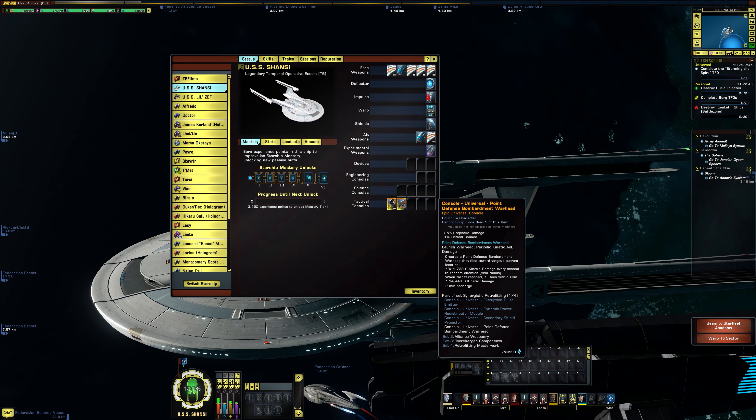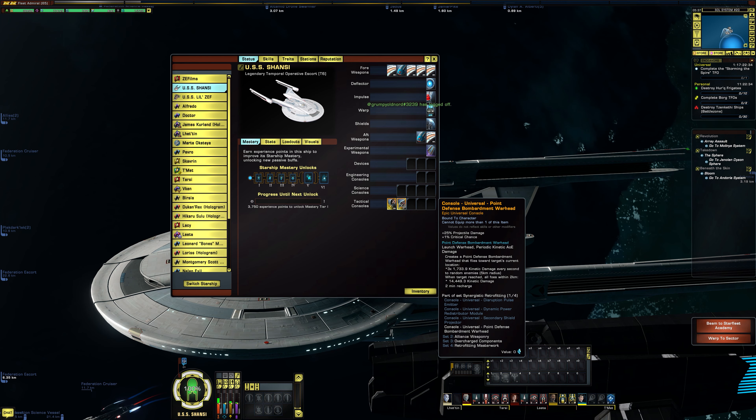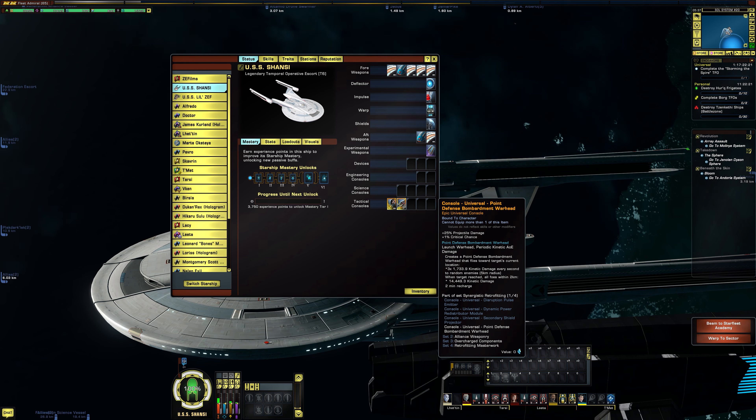The warhead flies towards a target's current location, dealing three times 1,733.9 kinetic damage every second to random enemies within a 5-kilometer radius. When it reaches the target, all foes within two kilometers receive 14,409.3 kinetic damage, and there is a two-minute recharge. Obviously those specs will differ based on how your skill tree and other stuff is configured.